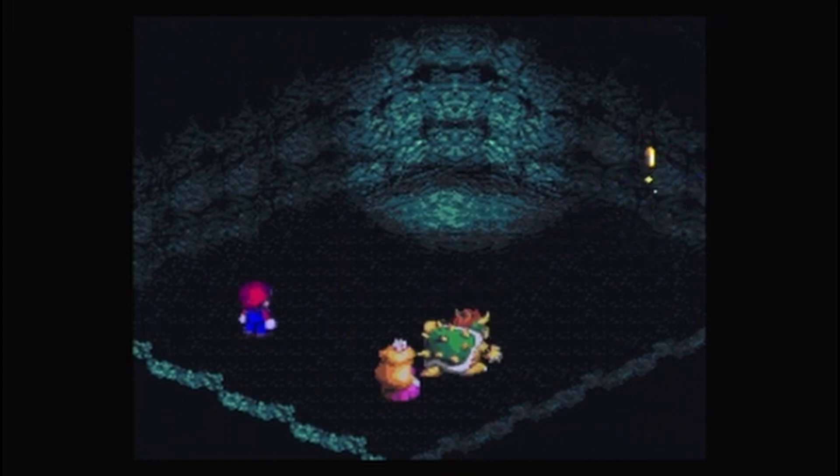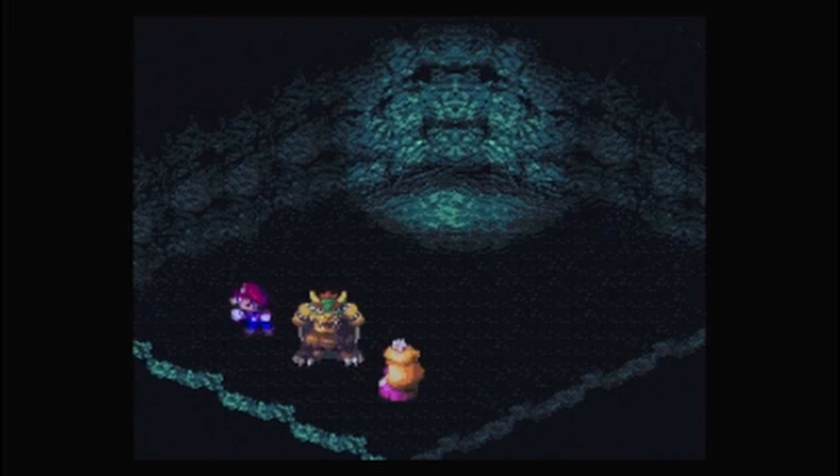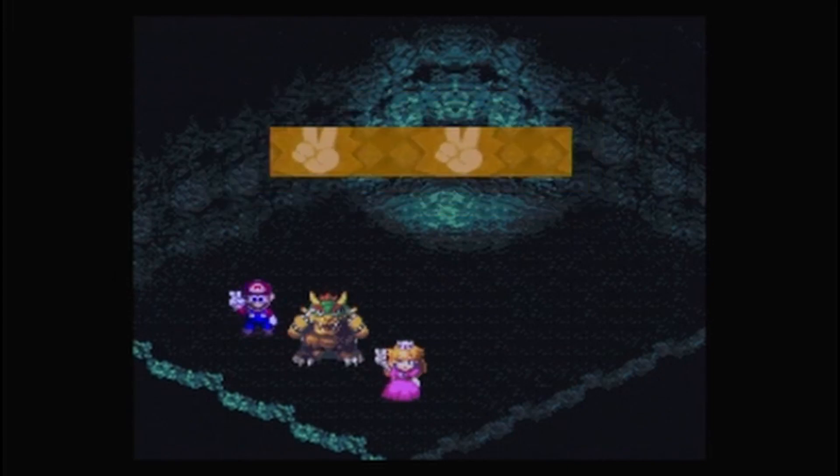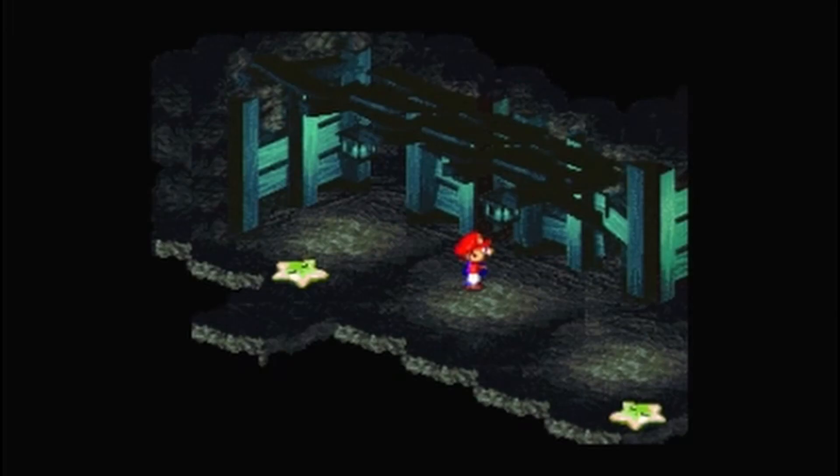If Mario is fainted for any reason, Bowser will throw the doll instead of Mario. He respects the fact that Mario is down and doesn't throw his fainted body at the enemies. Haha.